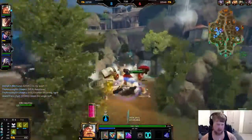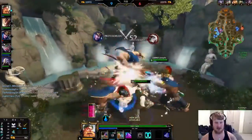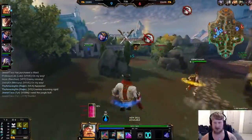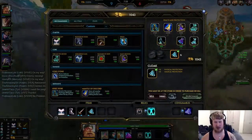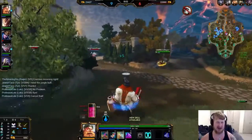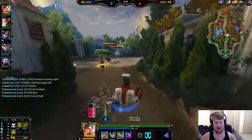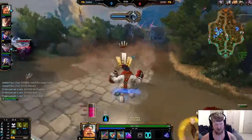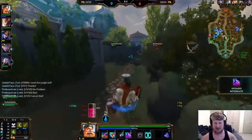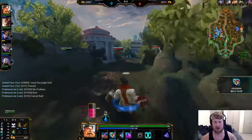I can get the tier two of my Urchin, which is very effective for just getting your HP up. Really good kill by Loki there. Urchin tier two is so strong — 30 of each protection, 125 of each health and mana. It's going to give you very tanky stats for the price of that item. Anubis is falling behind at level nine.